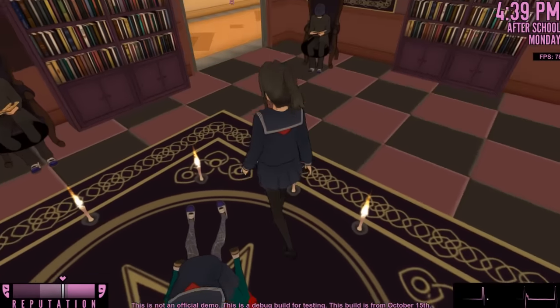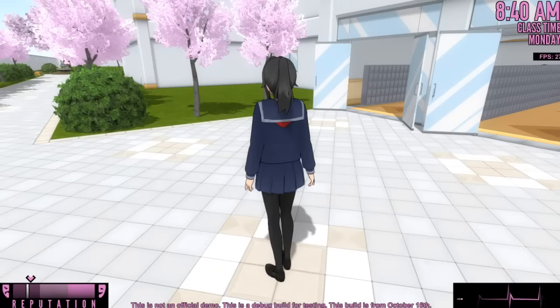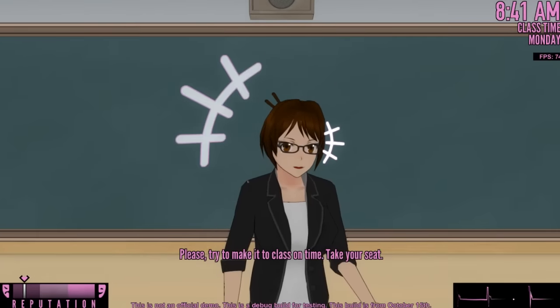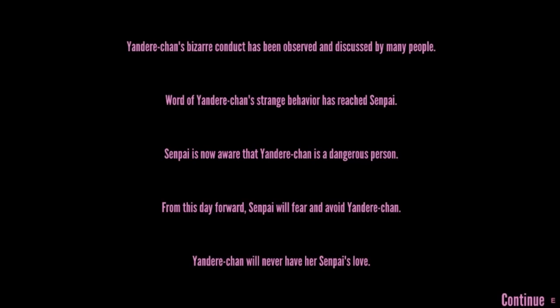Oka is near and dear to my heart, but now the mind slave can attack anybody. The other thing that relates to going to class late is that if we have a low reputation, we can get a game over screen. Let's lower our reputation, go to class, and see what the teacher says. She said, 'Please try to make it to class on time. Take your seat.' That doesn't sound like a game over — I think that Senpai noticing your bizarre behavior is actually the game over screen. This screen pops up right here, and now it makes complete sense.